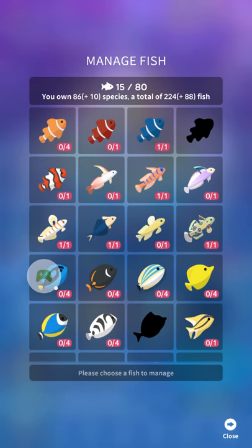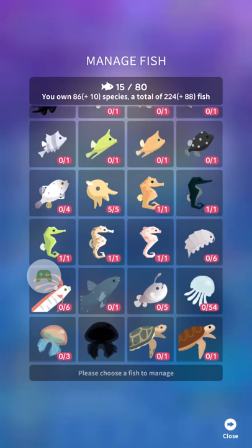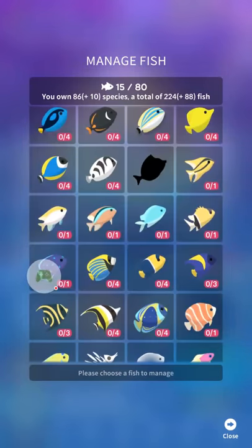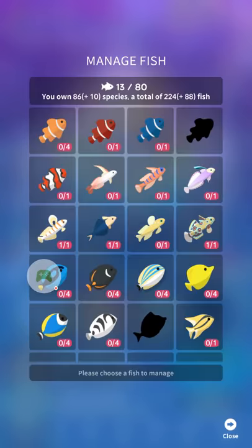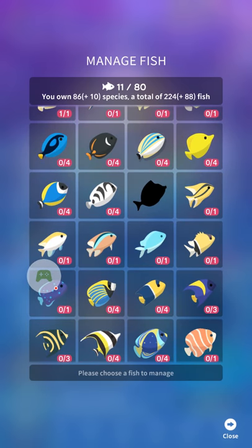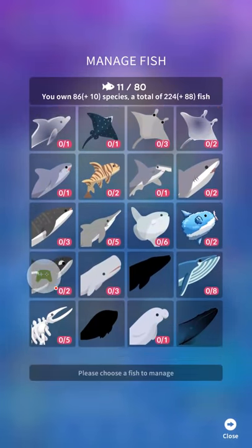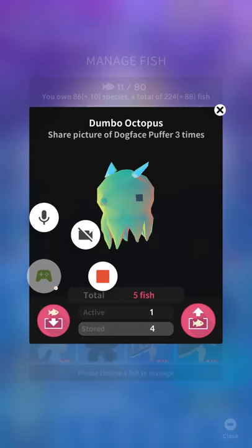First thing we want to do is we only want three seahorses out. In a pinch, you can just use three of the same of any fish. But the important thing is we only want three fish, and we want them in the minimum movement area that we can get them. It just so happens that seahorses move the least. Starfish would move even less, but they are not in this game. It might take a little bit to put everything away, but trust me, it does make things a lot faster.